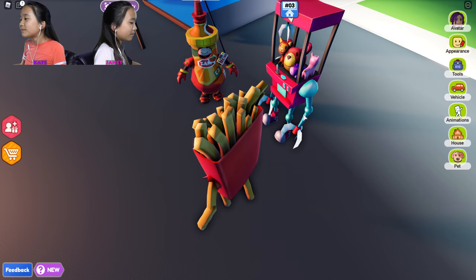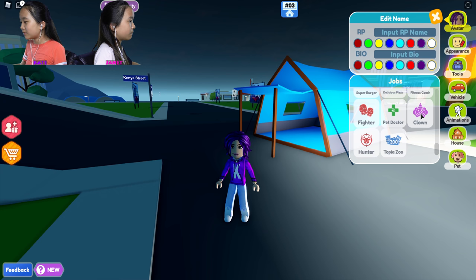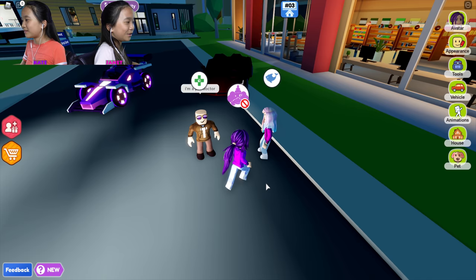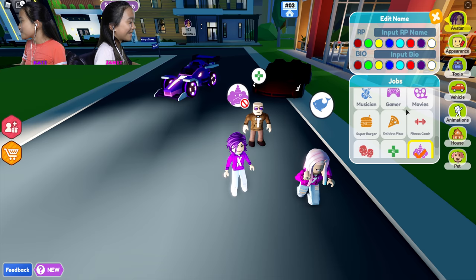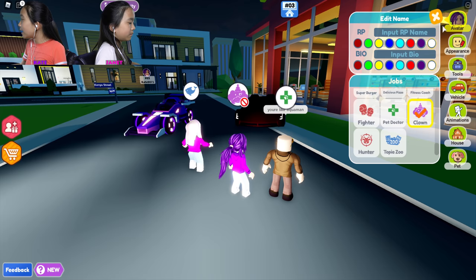Okay, do you wanna pick out your favorite job? I'm gonna pick this thing right here. Hi Janet. Who are you? I speak to fish. That's cool. Taz said I'm a pet doctor. Yeah, I'm a clown. Oh, you're a clown? That's so funny. It's actually called an aqua interpreter, but I speak to the fish, Kate. Oh my gosh, that's so cool — you have any fishies at home I can talk to? You can check my fountain. Taz said you're like Aquaman. Janet chose the aqua interpreter and Taz chose the pet doctor.